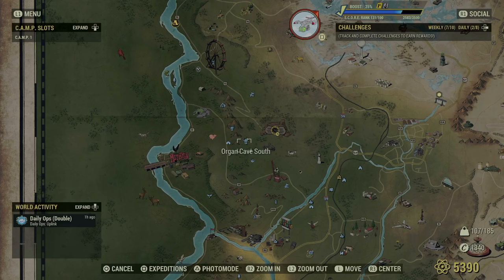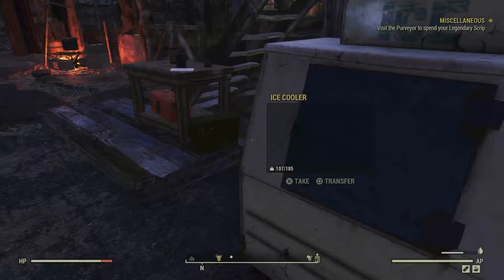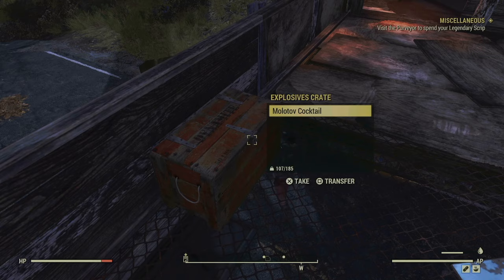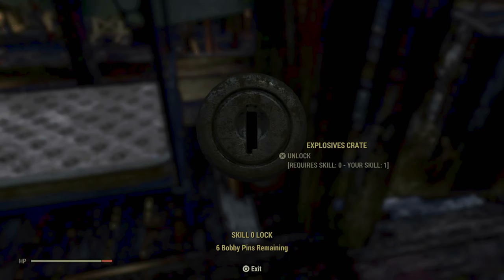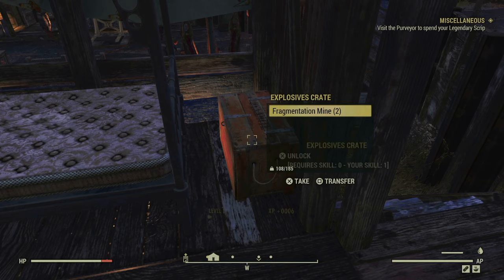Next stop: Blue Bridge Bunkhouse. This place has both ammo boxes and explosives crates. Here's the ammo box, and here's one of the explosives crates. Explosive crates aren't going to give you ammunition, but they will give you things like mines and frag grenades and explosives. Those things are also useful. Here's the other one — fragmine.